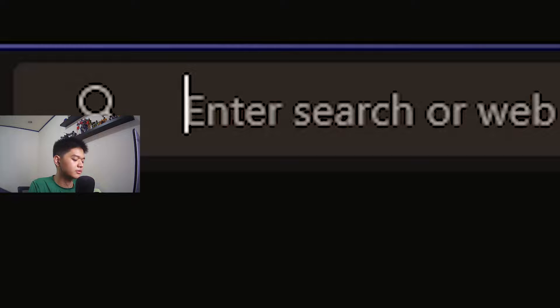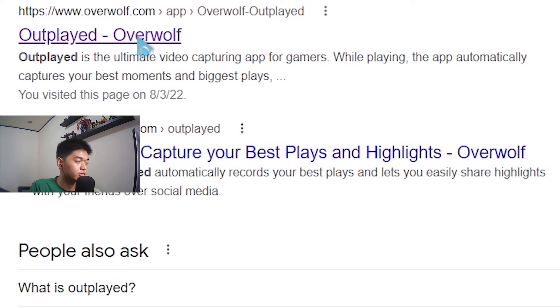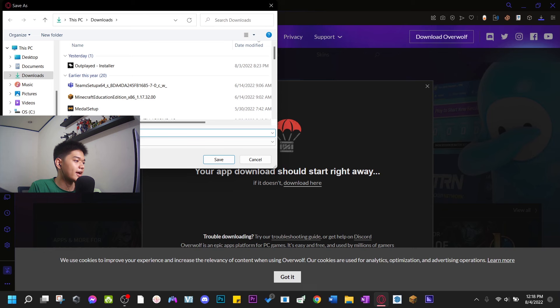I accidentally typed 'Outplated' — doesn't really matter, it's the first thing that comes up in your search. Go there and just click Download. I actually have the installer ready.